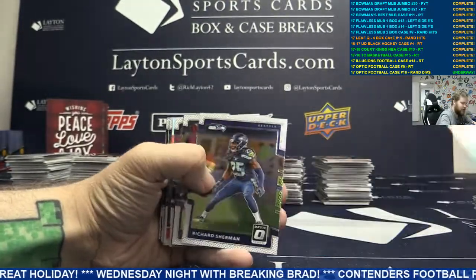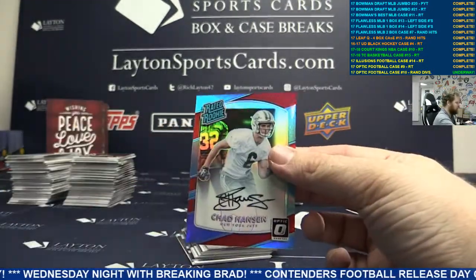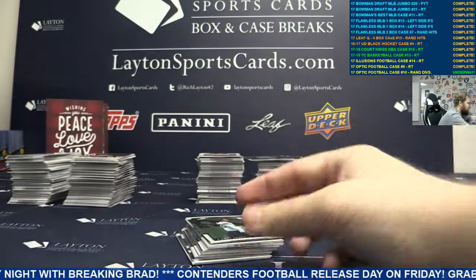Silver Evan and Grom Giants. Auto to 50 on card - Chad Hansen, red auto to 50 for the Jets. Another AFC East hit. AFC East, there you go.